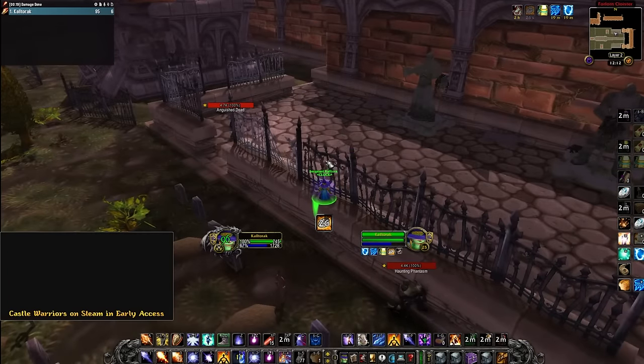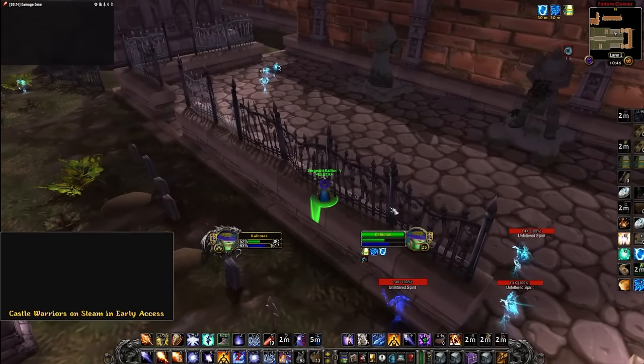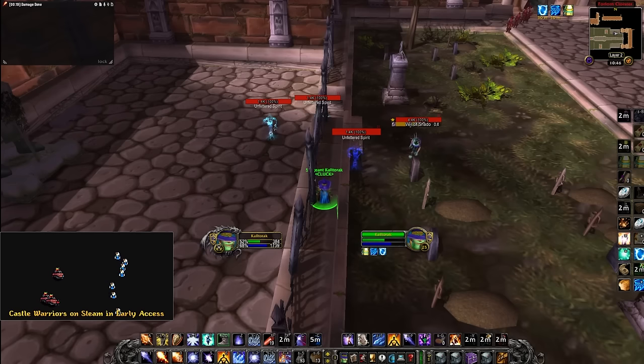Then just jump onto this ledge right here and wait for the mobs to reset. It may take a couple jumps, but keep trying to get up, it's pretty easy. This is obviously way harder at 25. At level 31, you'll have more HP, mana, and your novas won't be resisted when trying to get here.